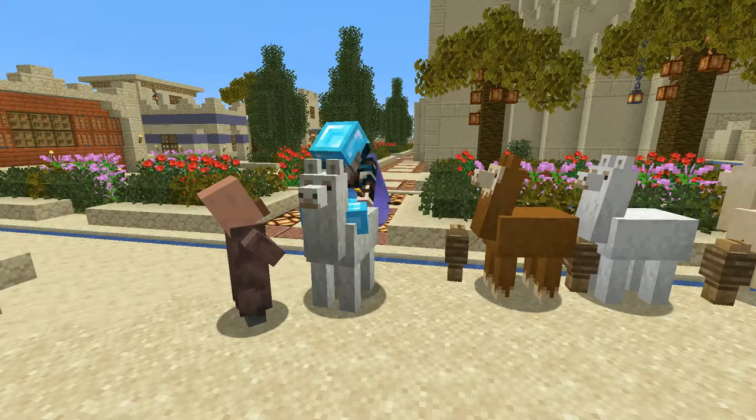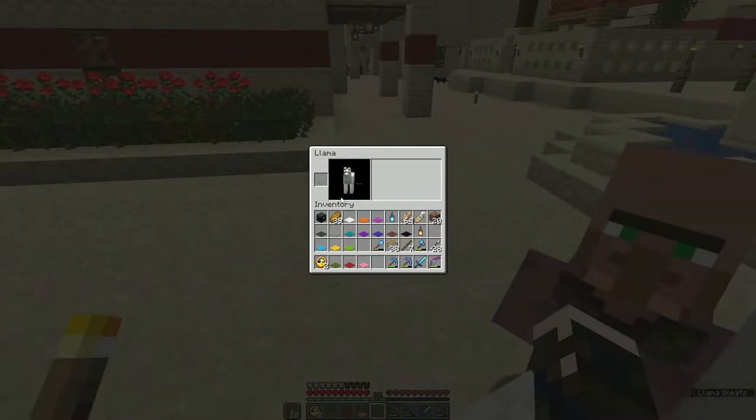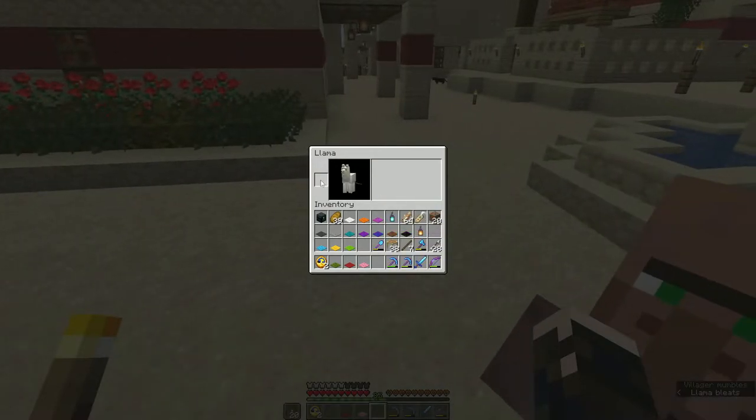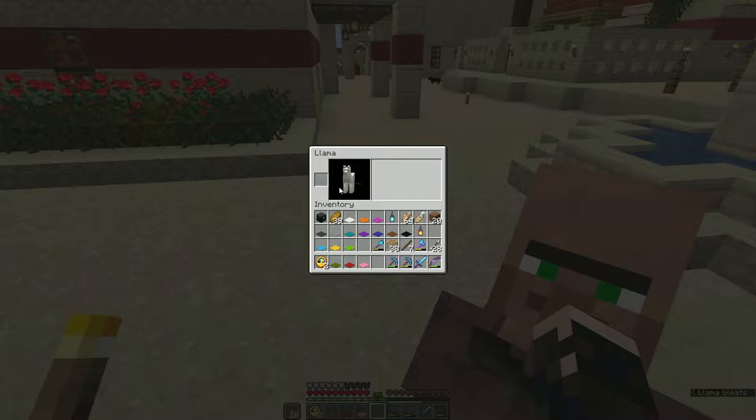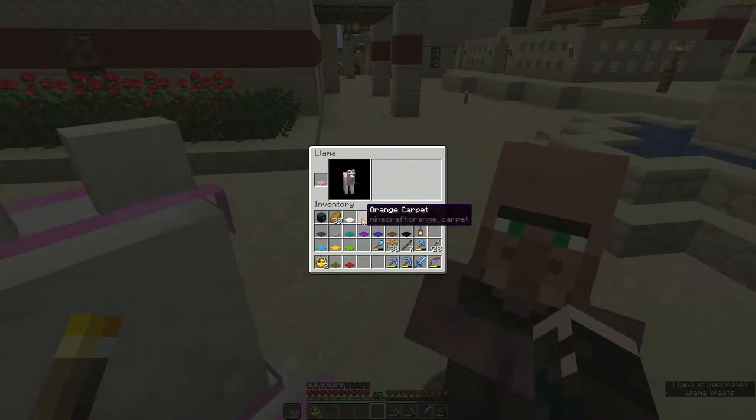it will happen in the end. And there we are, it's tamed. Now if I open the inventory you can see we've got a little picture here of a llama and we have a space — we can put a chest in there or we can decorate it. So to decorate it, take a piece of carpet, any colour, and pop it on.